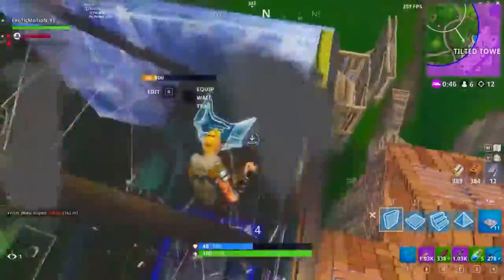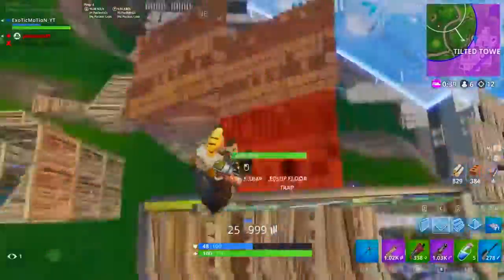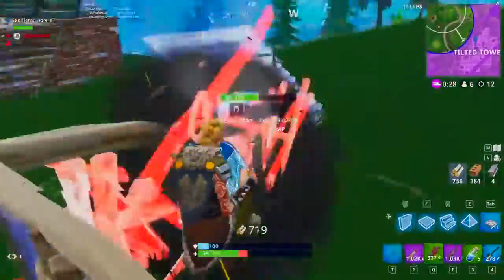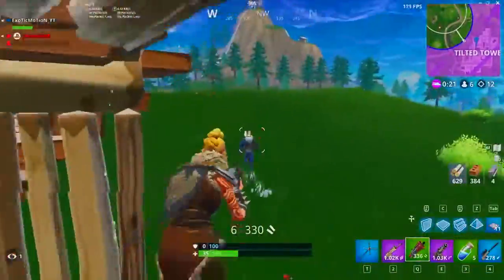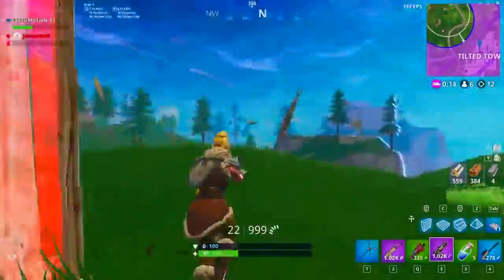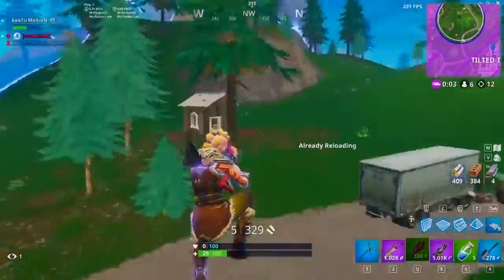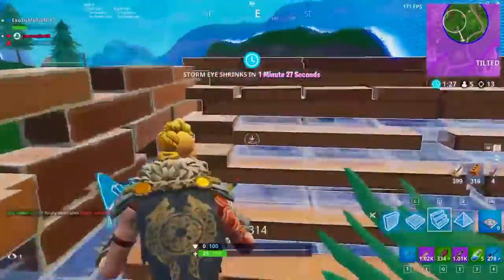Another guy tries to take high ground, so I use a bounce pad to reclaim it above him. They're just spamming my builds trying to shoot them down — you just wait it out and keep building. I get knocked down but catch myself on a building. I took a lot of fall damage and put myself in the center of their circle, but I boxed in, edited my way out, and shot them from behind.